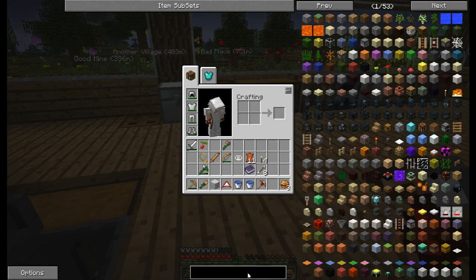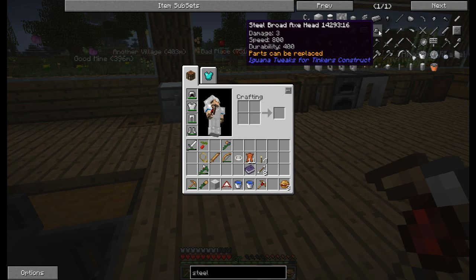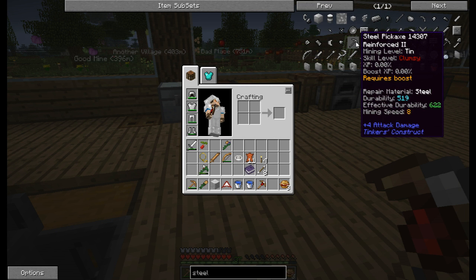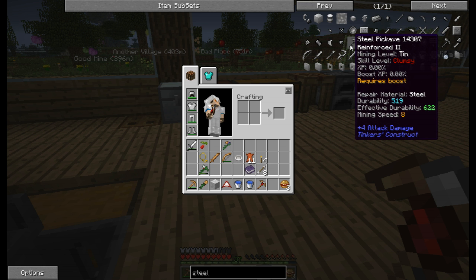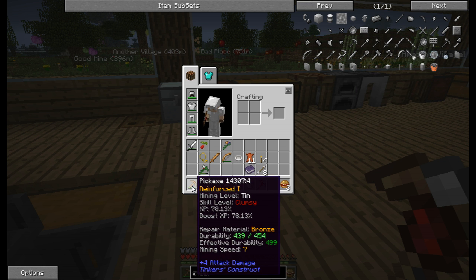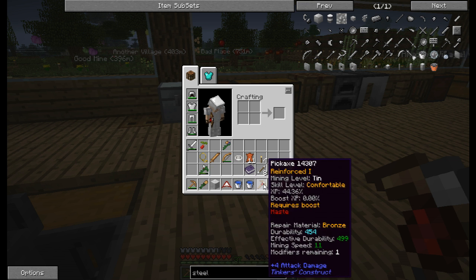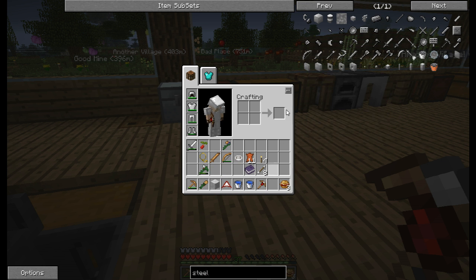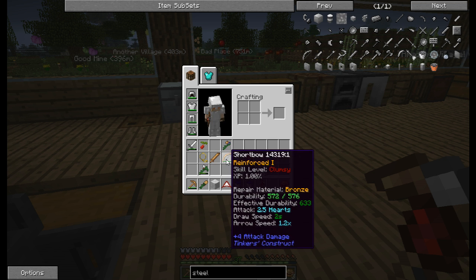We have two ingots of steel. So what can we actually use steel for? Alright, it's Tinker's Construct steel. We can make all these tools including a steel pickaxe — mining speed of 8 versus mining speed of 7. Wait — mining speed of 11, so I don't know if it would add on or not. Steel shortbows — do we have enough? 2.5 hearts, 2 seconds damage. It's just more durability — that's good for now.